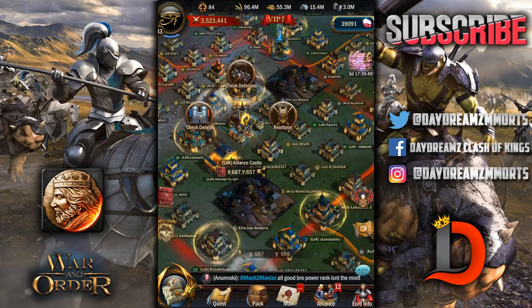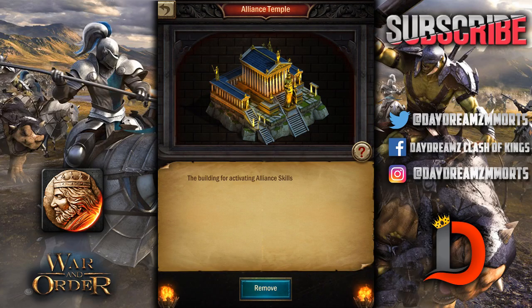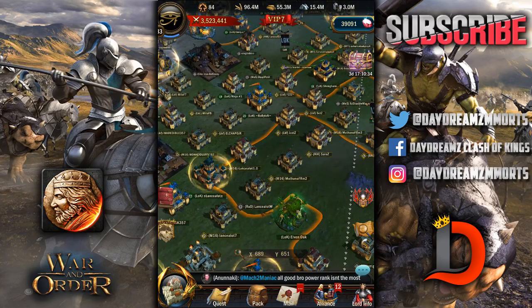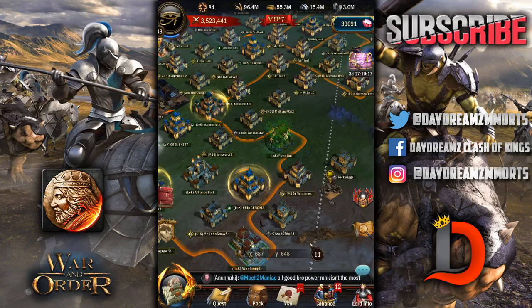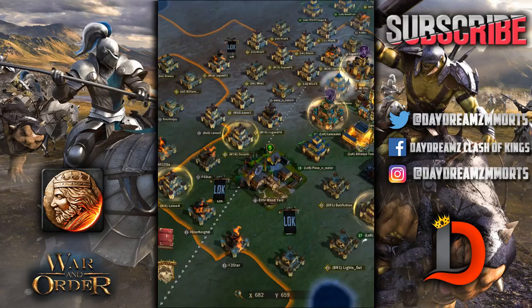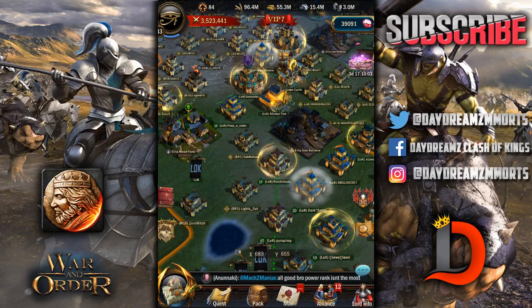You can also place other buildings. This is the Alliance Temple, placed a bit late — that's how you activate the Alliance skills, which are really important. I'll make a whole other video about Alliance skills. There's also the Elven Oak, which is necessary for researching Alliance production technology. If this building is lost, the relevant buffs will be reduced, so you need it to keep your buffs up for Alliance science.